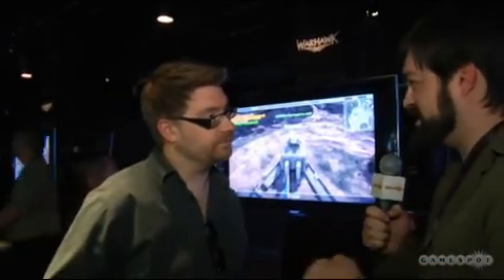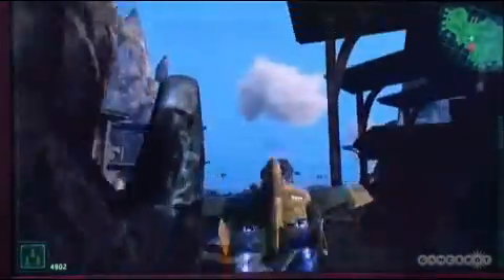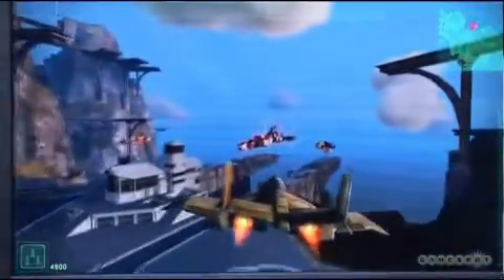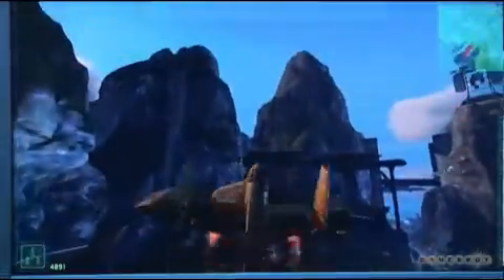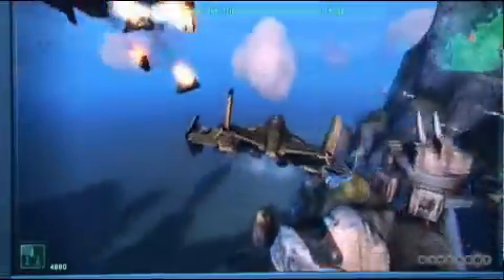We've seen one map so far and today we've seen a couple others. What can you tell us about the new content? Well, this is just a few of the new maps, and all the maps will be available in our limited public beta. You've got five different spaces — vast deserts with cool arches almost like southern Utah, island outposts, towering skyscrapers, and jungle spires. Five very diverse worlds, and within each one are five different battlefields that players can choose.